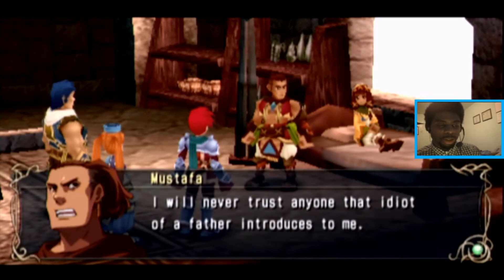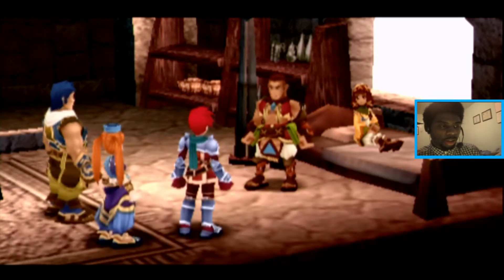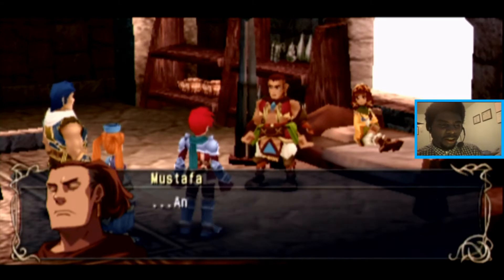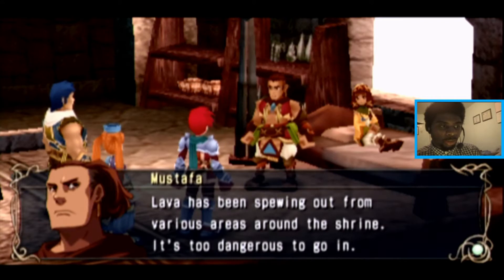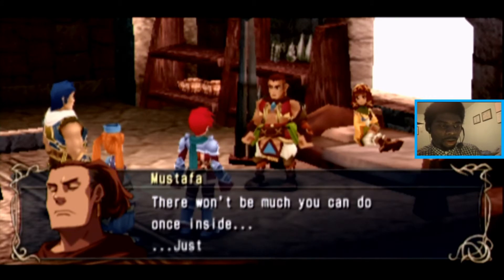I cannot let some random outsiders enter our sacred shrine. We even showed you the letter from the general — your own father. Precisely my point. I will never trust anyone that idiot of a father introduces. So there's some turmoil between these two. Well, that's none of my concern — we need to get up in that shrine. The Flameshine is sacred to the Segromites. I cannot let some stranger just wander inside because they feel like it. There's nothing you can do to stop me — I'm going right up in there. I'll throw some water all over your Flameshine. I'll douse all that fire. And there have been several strange phenomena lately — even if you were to go in, you probably wouldn't make it out.